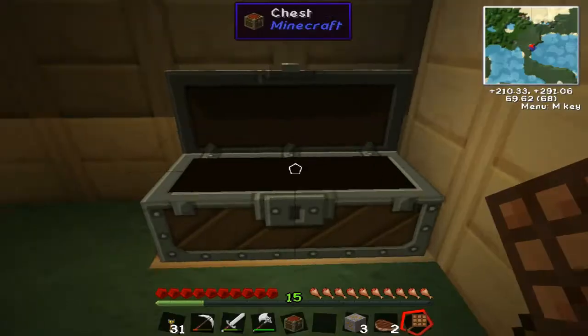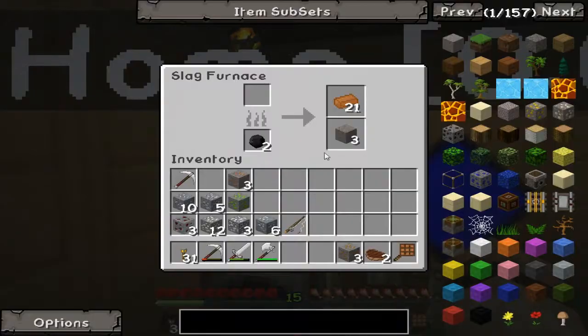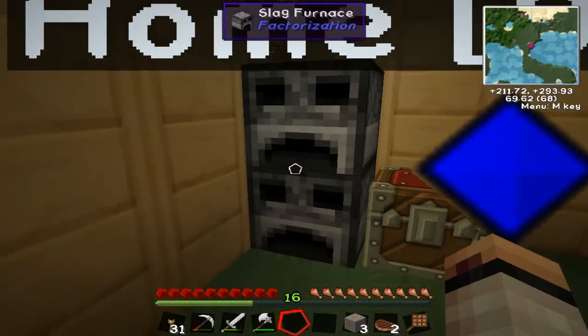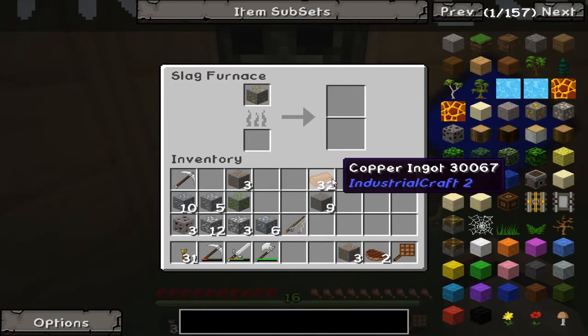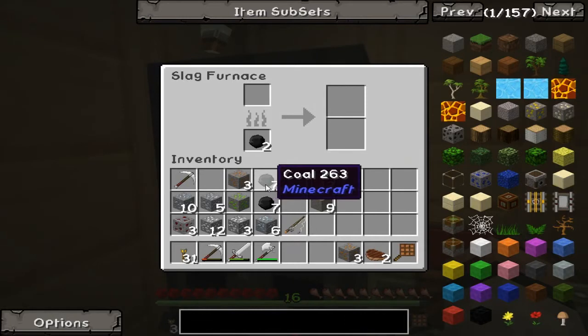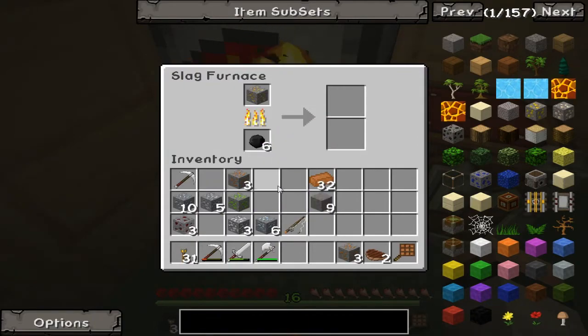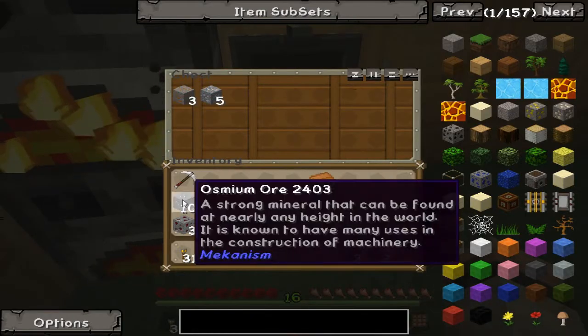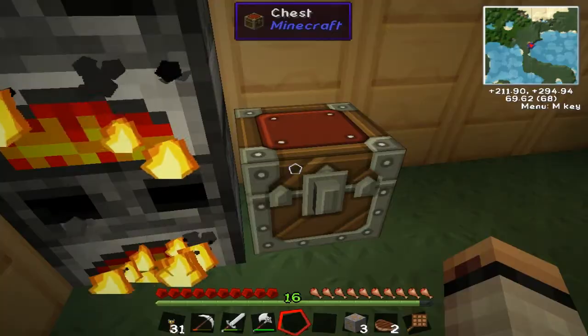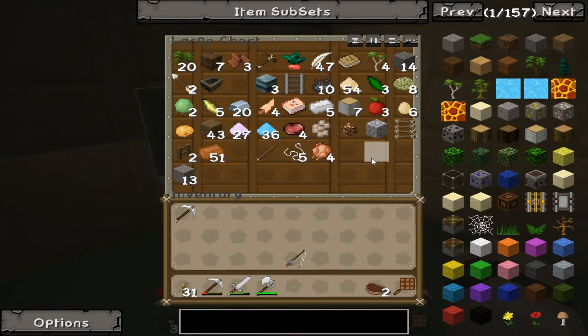I know exactly what I'm going to be doing with that chest. I'm going to grab this chest and put it here. You might be asking yourself, why am I doing that? Well, that is going to be for all the ores that I'm going to have. The ingots that the ores produce will still go in here, but all the ores I've got will go there.